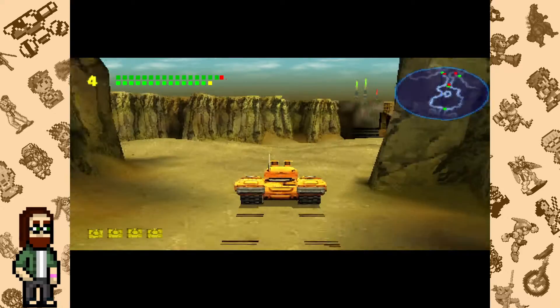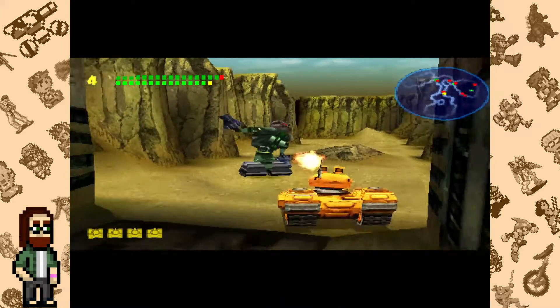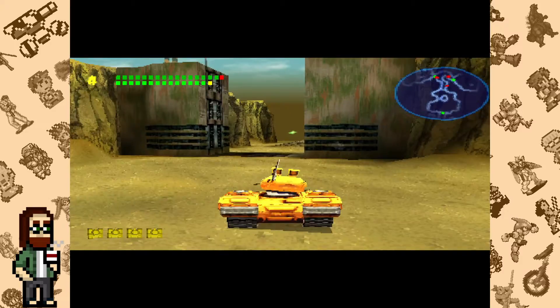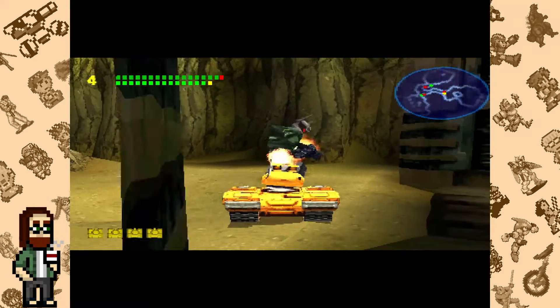This is a PlayStation 1 game developed by Appaloosa Interactive, the guys behind Ecco the Dolphin, and published by Sony Computer Entertainment America. It was originally going to be published by MGM Interactive, but they handed the game off to Sony midway through development.